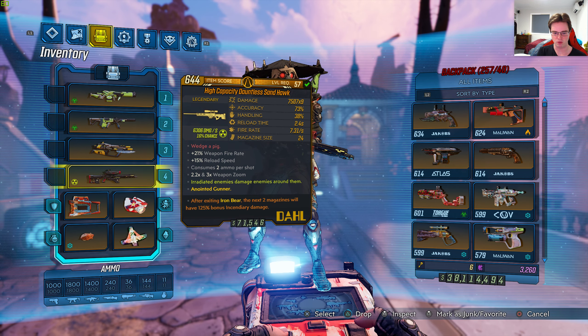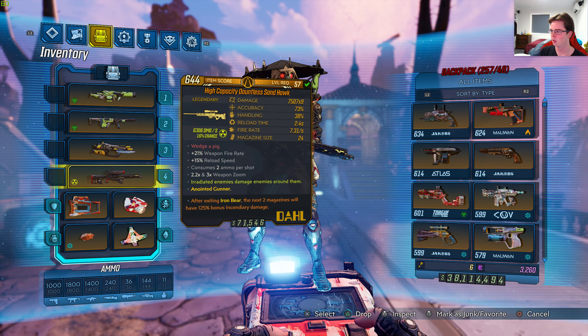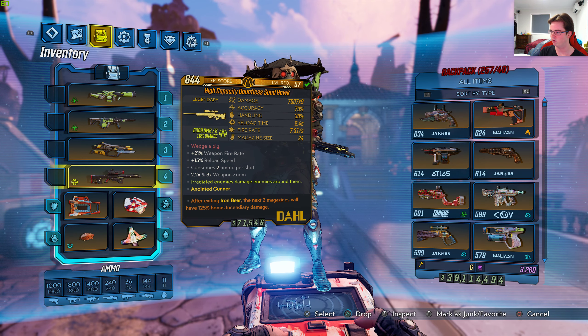After exiting Iron Bear, the next two magazines will have 125% bonus incendiary damage. It's a dull sniper rifle with 6306 damage per second and 16% chance. I got this weapon from a boss called Katagawa Jr. in the area called Atlas HQ, and the legendary effect on this gun is...